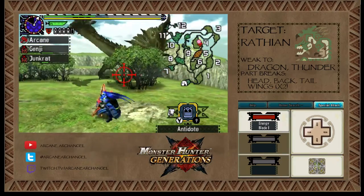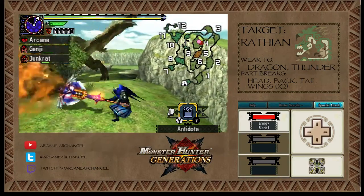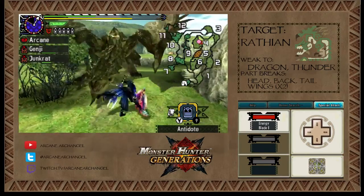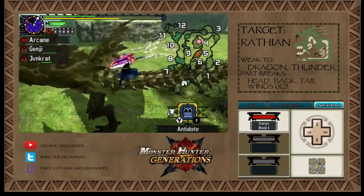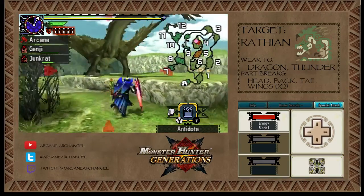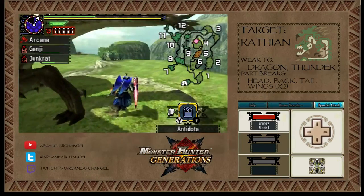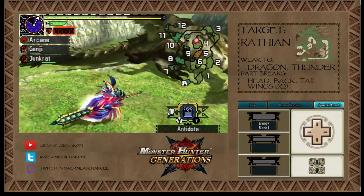I'm going to charge this up and then try to get an Energy Blade off on the tail. She's doing a triple fireball — gives me plenty of time. Get a nice hit off on the tail. I either want to knock her down or have her shooting fireballs when I do the Energy Blade. Speak of the devil — wow, I hit her leg. Oh well.